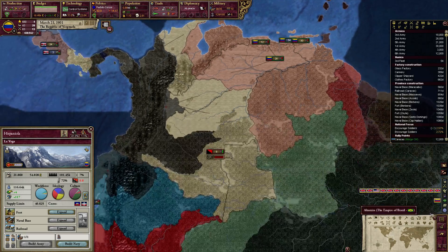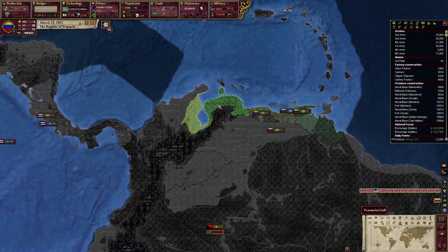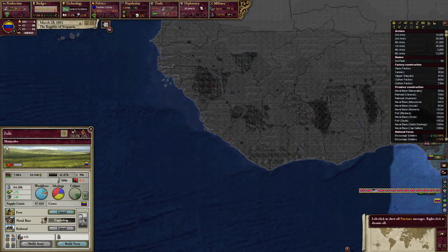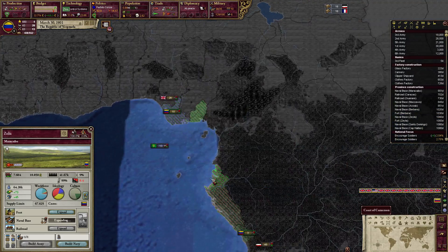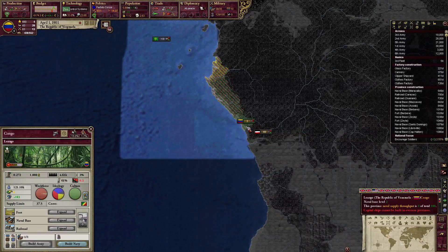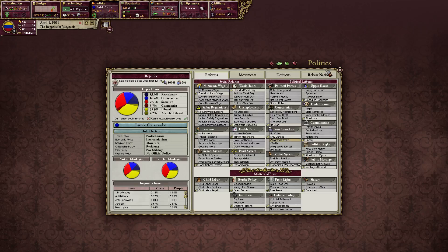Naval bases out here — I think I already upgraded all of them. Okay, they're all being worked on. What about right here? Oh, there's one right here I can work on. Pause. I probably can't afford that yet. Nope.